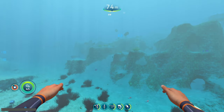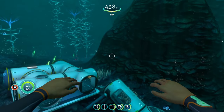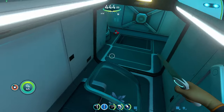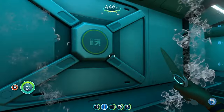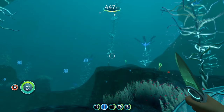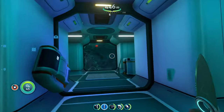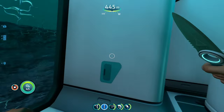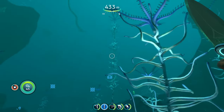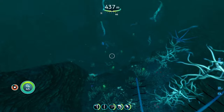This mod adds new survivor bases around the map. Here's an example in the blood kelp zone — it looks newer than the Degasi bases because this mod has a little story behind it, connecting what the Degasi base survivors were doing with the people from the life pods around the map, showing where they went and how they met their end. There are two of these survivor bases around the map.